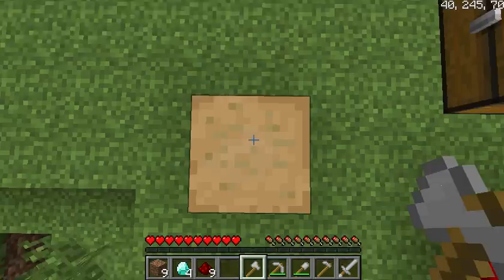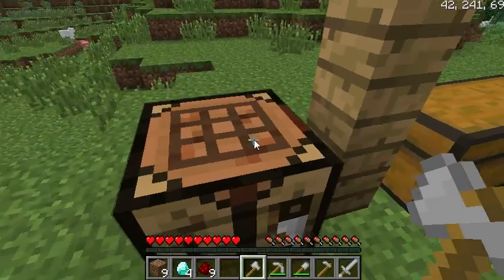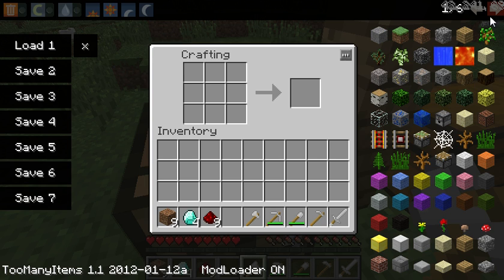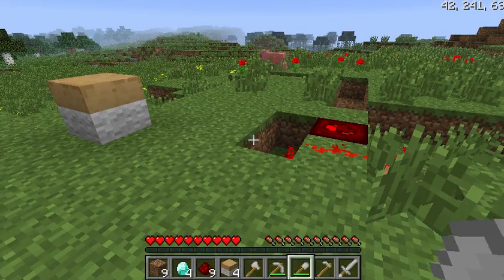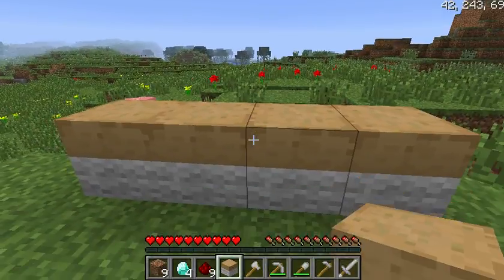So this is a table. You can craft it with three wood on the top, and any wool — which is six wool. That's how you craft a table, and you get four every time. Kind of looks good.